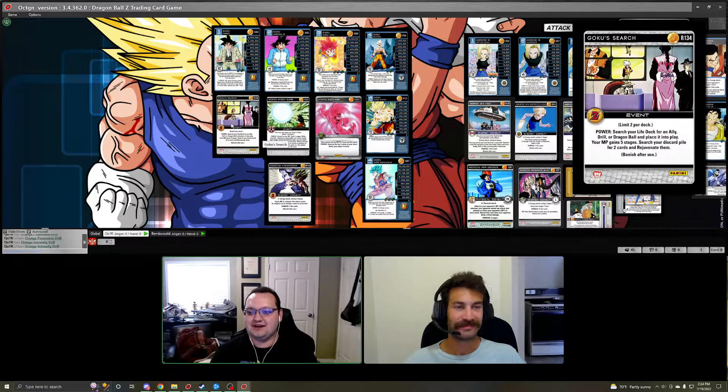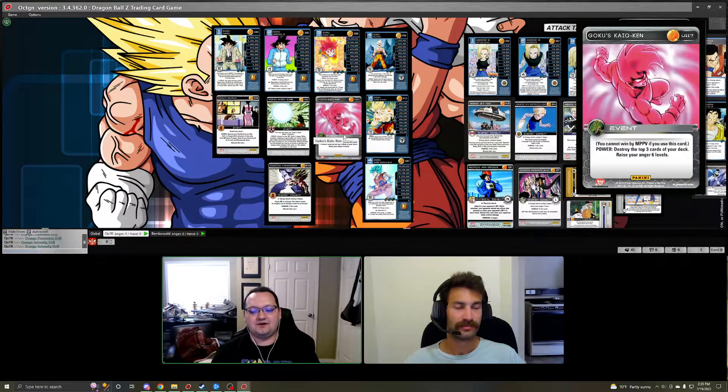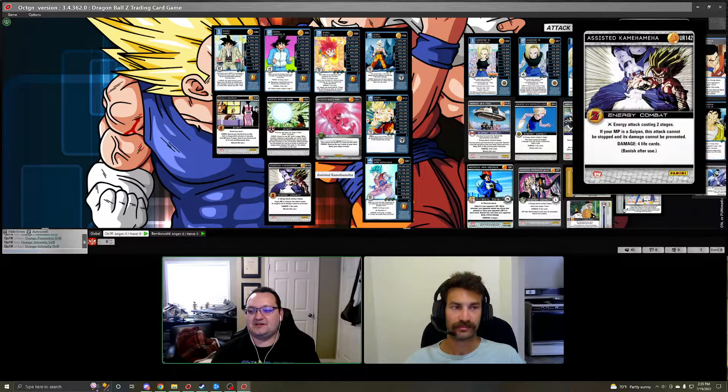Other Goku cards to consider: Goku Search for extra stage gain, rejuvenation, and drill searching. Goku Spirit Bomb — run one or two with attached cards and maybe Unleash, so as you passively gain stages you can put them on Spirit Bomb since the deck has other ways to gain stages. Kaioken can be run in a level build — banish after use now — gain six anger and level up, then rejuvenate your drills using your other levels. Also, because the plus one mod from the mastery applies to all energy attacks, we always recommend running Assisted Command Maya — it gains the effects of all your plus one life mods and is unstoppable and unpreventable, easily getting up to eight life cards.